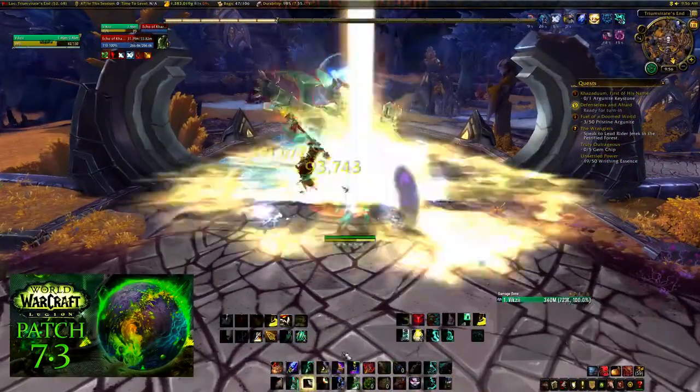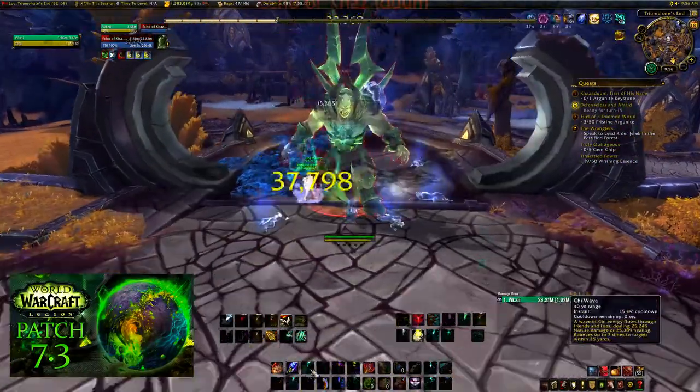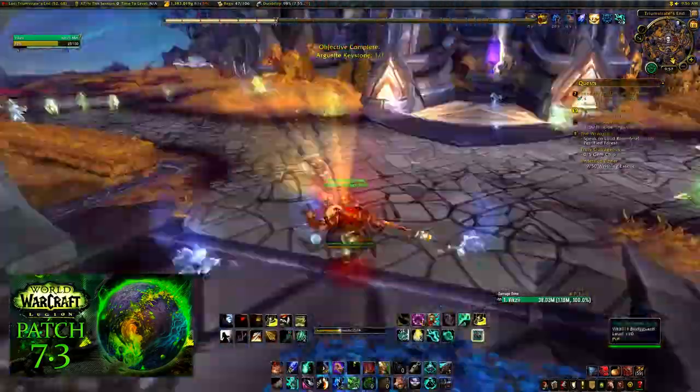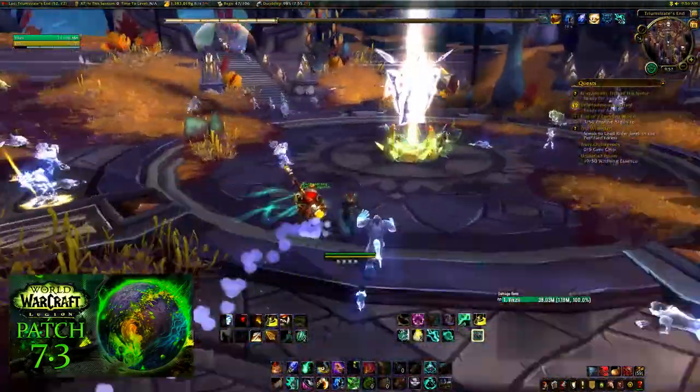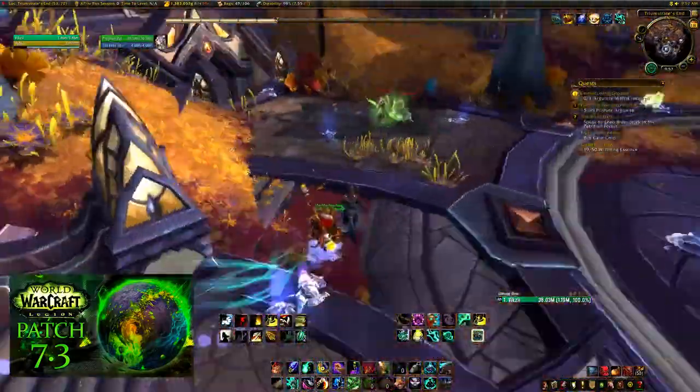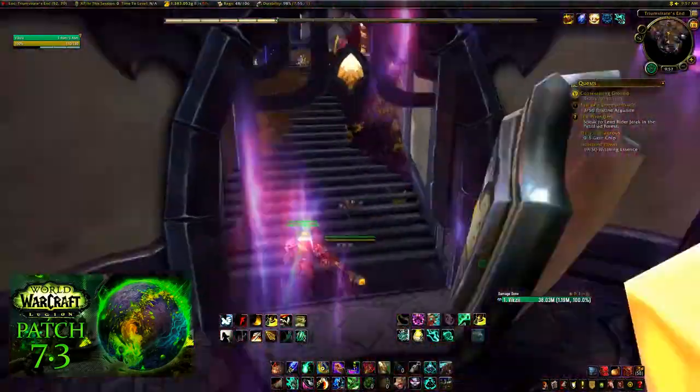The next part is there's going to be a boss that you have to kill and collect — I think his heart or something from him. You just kill him, collect that piece, and turn both of those quests in. Then underneath there'll be a third quest to activate the defense system — just do that and you're good to go.